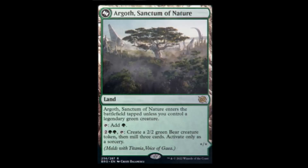Argoth, Sanctum of Nature — when it enters the battlefield, tap unless you control a legendary green creature. Taps for a green. For two green and two: create a 2/2 green bear creature token, then mill three cards — activate only as a sorcery. Get lands in the graveyard, mill three cards, make big Titania, kill opponent.